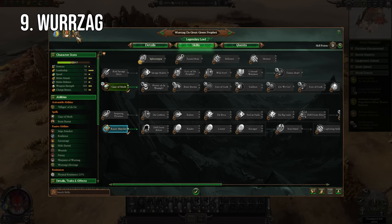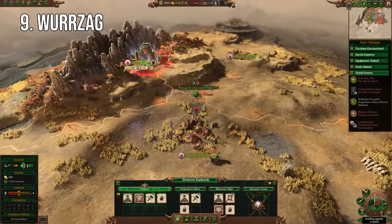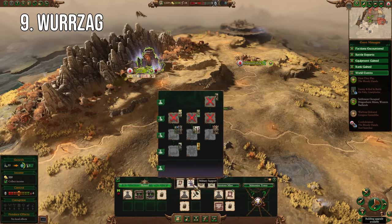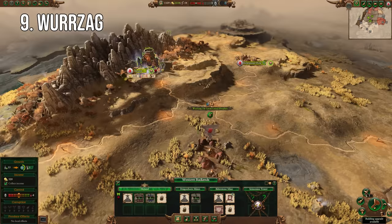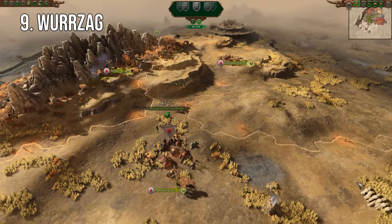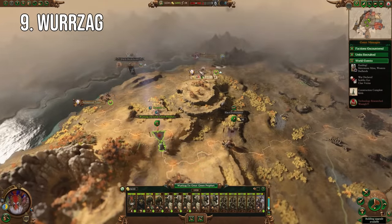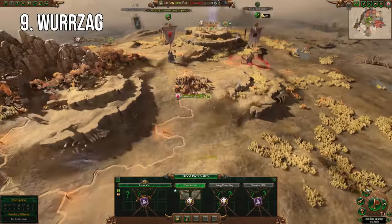He starts more or less in the middle of the Badlands, which admittedly aren't as hospitable as they once were, but nevertheless he can still make the best of this situation. The initial war combined with the tribal confederation mechanic means he can get a massive amount of land under his control in record speed, as long as he focuses on hunting down other greenskin faction leaders. In the immediate vicinity he has four or five other greenskin tribes he can take out to net himself a very significant portion of the map, as well as all the resources that come with it, not to mention any armies these factions have left.